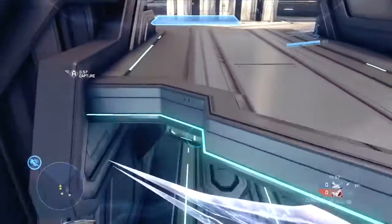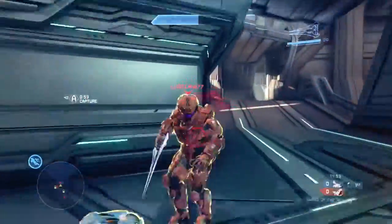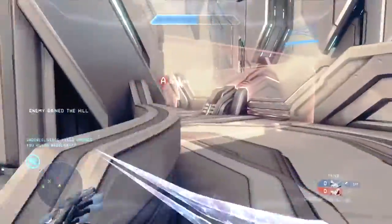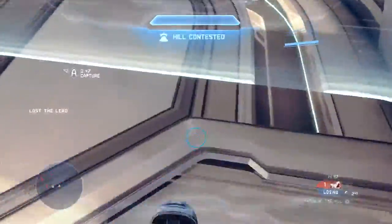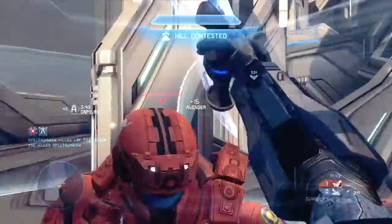In previous games such as Halo 3 and Halo Reach, when you get into a sword lunge battle — as you can see we just clashed there — we didn't kill each other, we blocked each other. If you both lunge at the same time or swipe at the same time, you block each other.